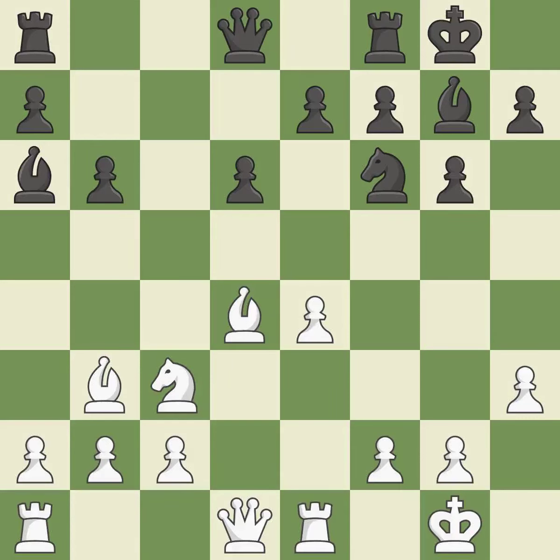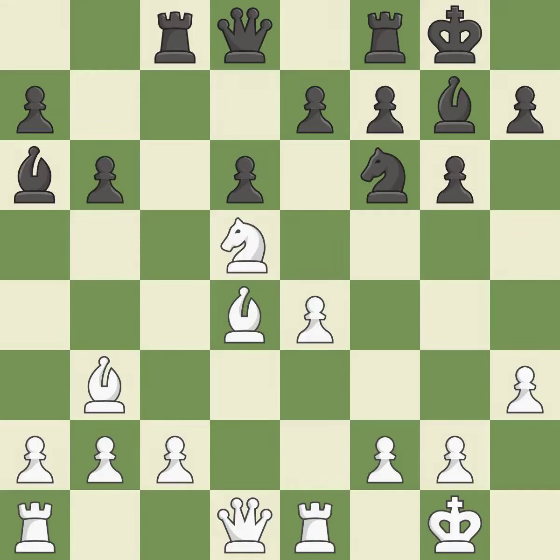The rook is now on a more secure square. By moving a rook from its starting square, this activates it. This offers an equal trade of pieces. A pawn kicks the opposing knight, forcing it to move or risk being captured — it is ideal. This is an equal trade, and white recaptures.